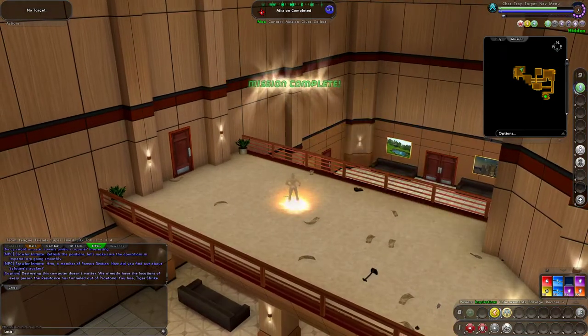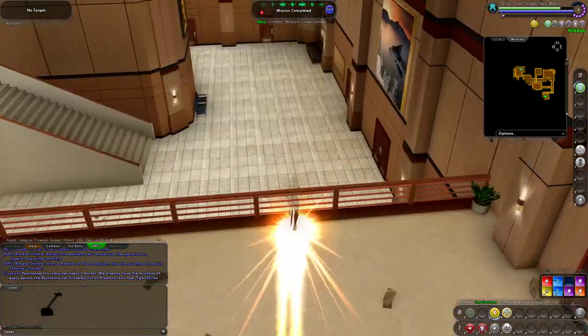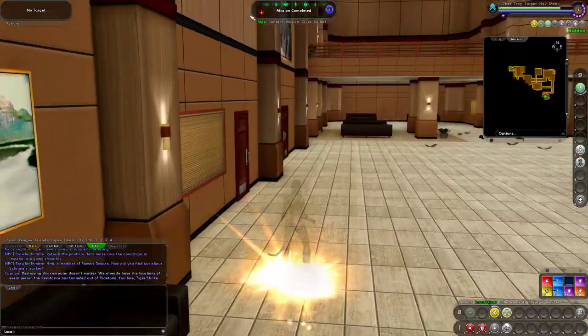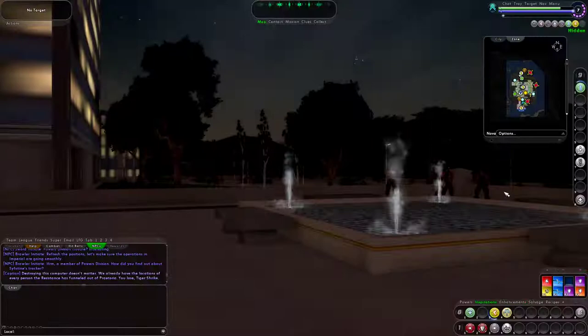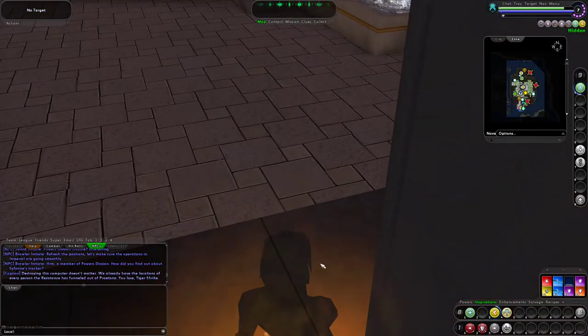We already have locations of every Resistance member — every person in the Resistance is funneled out of Praetoria. Tunnel Rat asks if they know I am Resistance now. We got some enhancements. We're approaching level eight, though we won't get there this episode since we're already at 36 minutes.